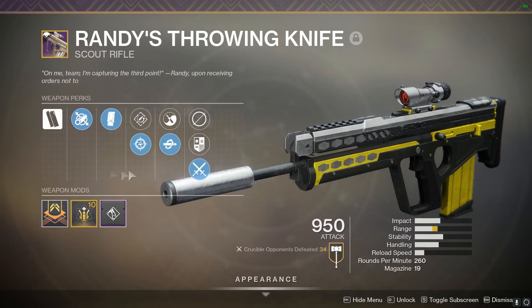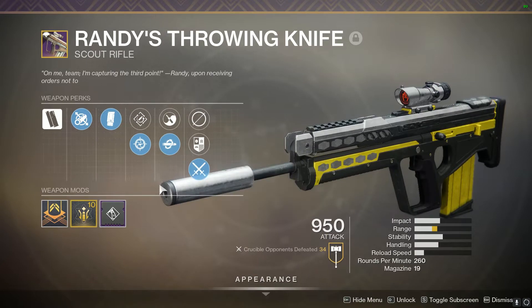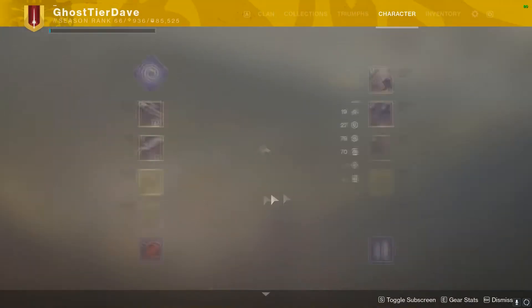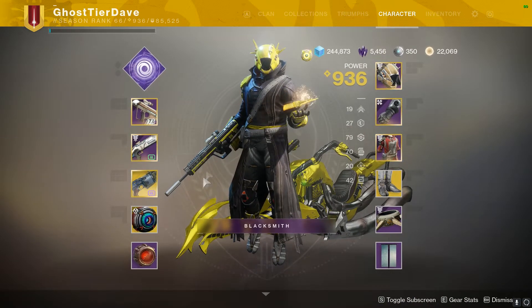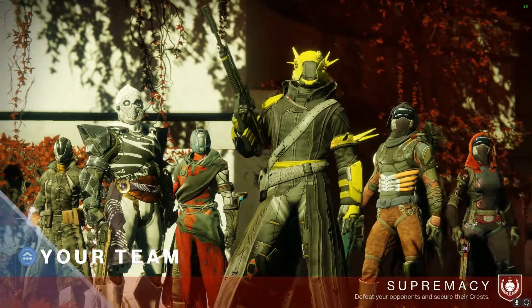We're rocking with Snapshot and Kill Clip. Snapshot is going to help with the first shot in every gun fight, and Kill Clip because getting a kill means more damage. It comes with a fully masterworked range stat, and I threw on a Hipfire Grip, rocking it with Lunafaction Boots and an Empowering Rift to fully get that max range scout rifle.